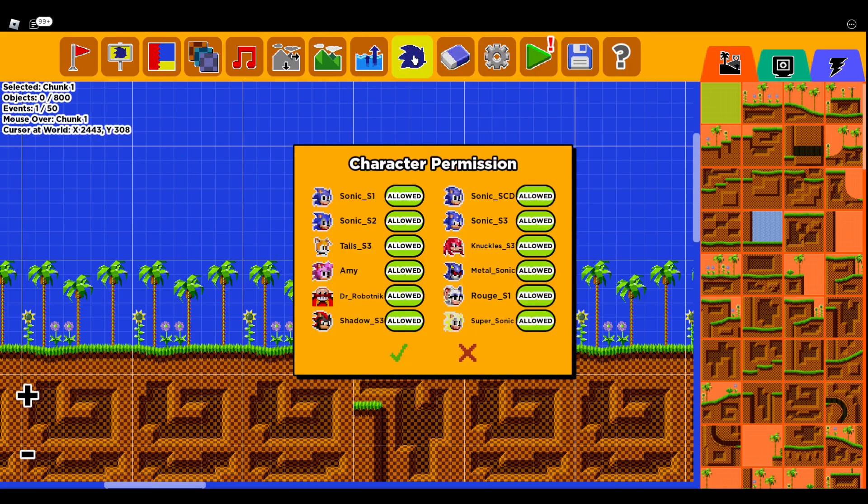This is the Character Permissions — these are all the characters in the game. This allows you to turn off certain characters you don't want in there. Like, I don't want Super Sonic — I just pressed that and now it's denied. I'll also deny Robotnik, Shadow, Rouge, Metal Sonic. Now only these characters are allowed to be used in the level — those ones can't be used.